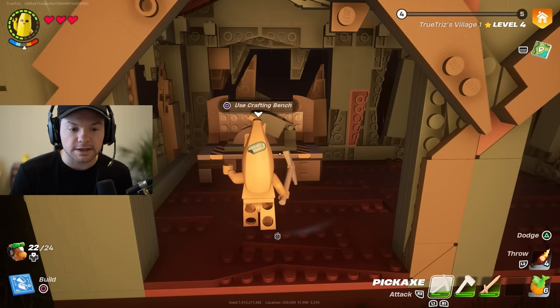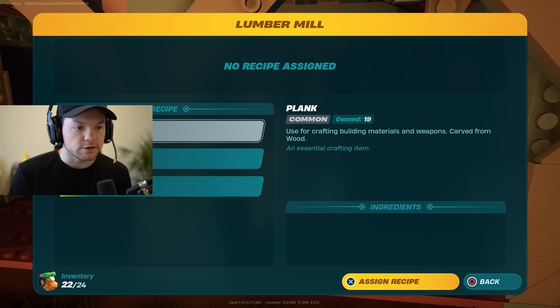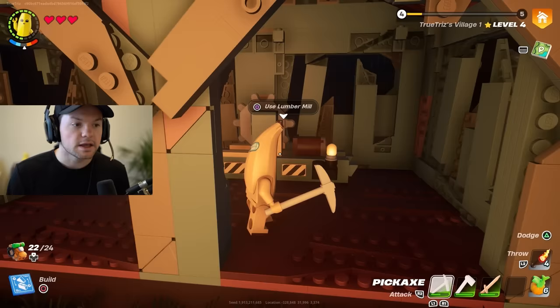If you don't know how to get planks, it's very simple. Go into your build menu, go to the lumber mill, and you can get planks by using wood. You'll need wooden rods as well, which also require wood. Assign the recipe and you can craft either wooden rods or planks to upgrade your crafting bench.